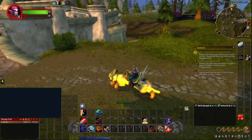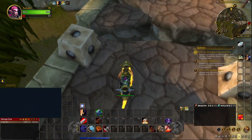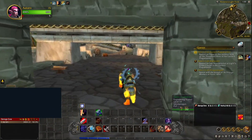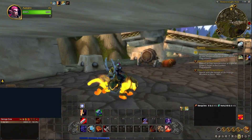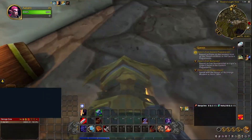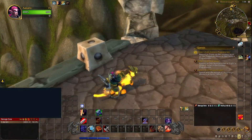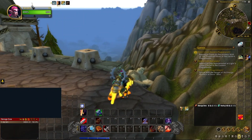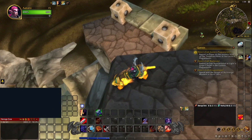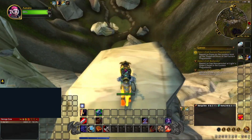Ah yes, the broken bridge — and nothing we can't get over. Here we go. That's not the one I was talking about having trouble with though. We need to get into there. This one, however... This is the Wetlands. I think we can just jump down and we'll be okay.